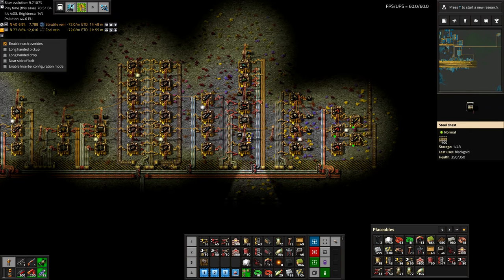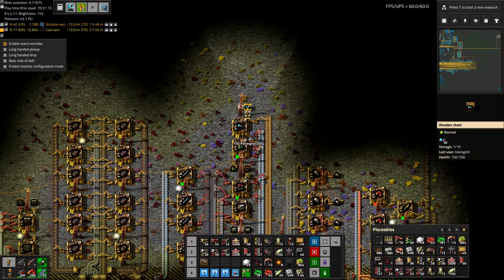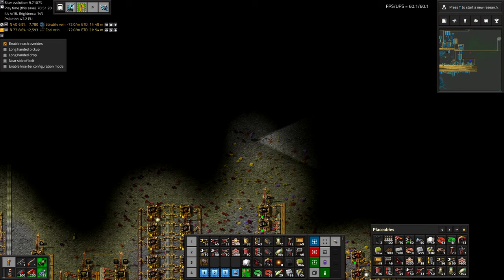To do some trains we'll need some tracks, train stops, rail signals, and chain signals. So the first thing we need to do is design our rail station here.